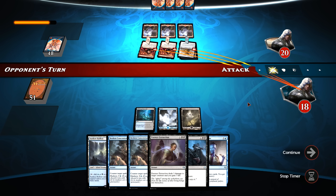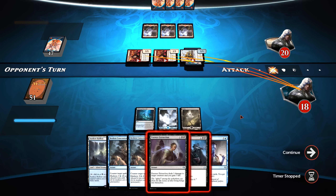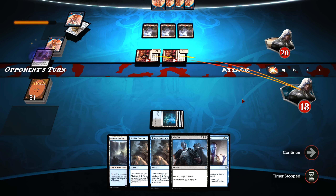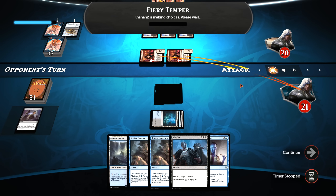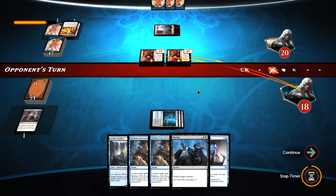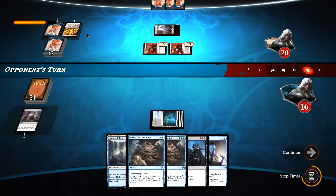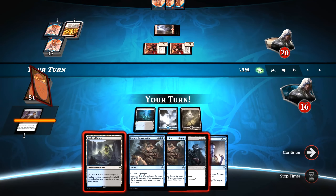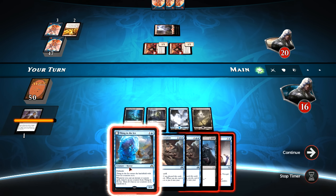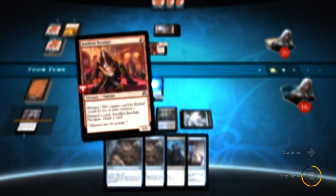That doesn't seem to be happening. I'm going to wait until the last second to do this. Not going to invest anything. Let's go for this Beaumat Courier — and we get it. We will end up gaining one life overall. Going to get Fiery Temper as well, so the opponent's down to three cards in hand. The Essence Extraction simply canceled out the damage from Fiery Temper. Thing in the Ice is fine, I think we're going to go ahead and deploy that. It can't block a Neonate on its own as they do have Menace.